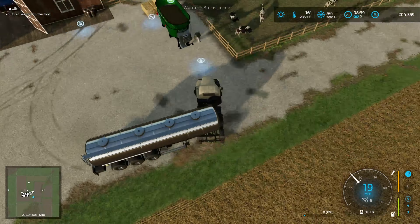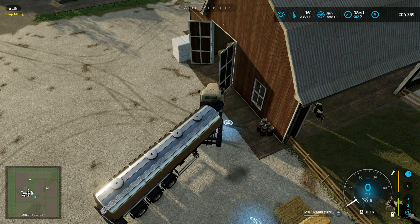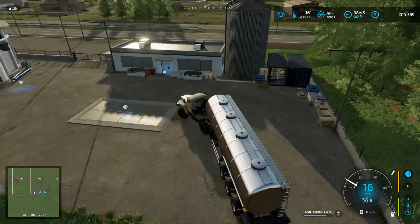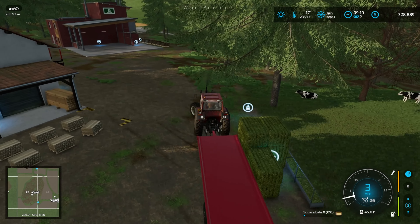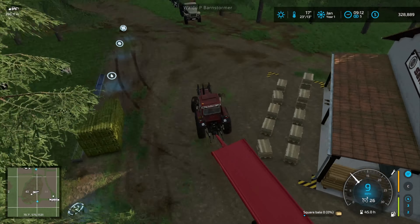The sheep can drink again. Once we've got the trailer emptied, we'll go and pick up some milk and take that down to the sell point. It's nearly a full load — 76% full, just under 50,000 liters. That's going to bring in a lot of money: 109,000. Happy days.